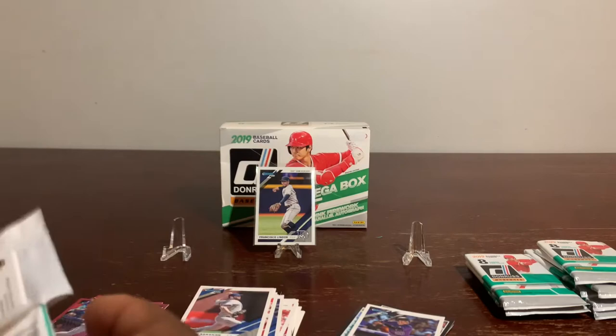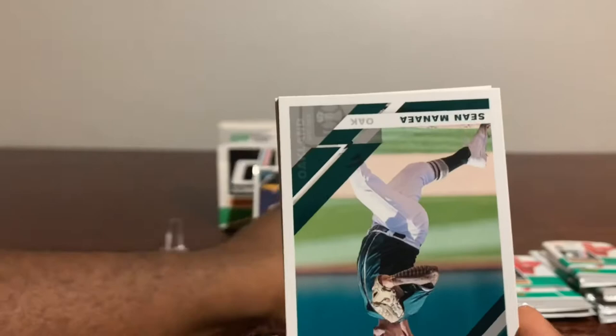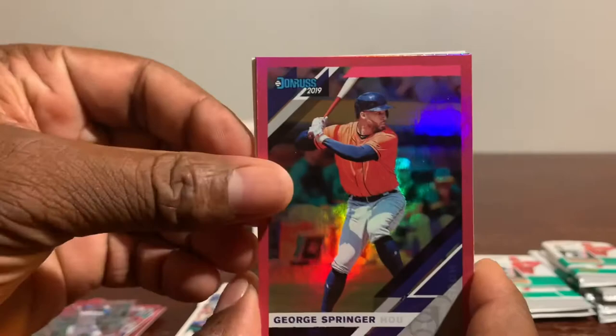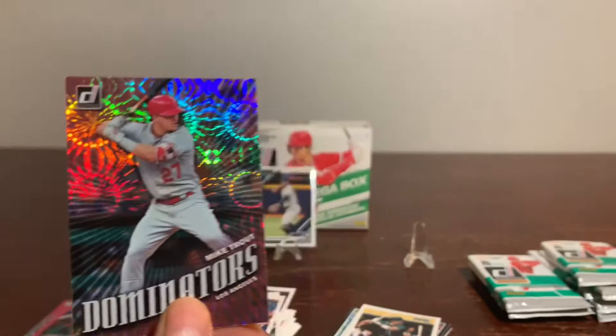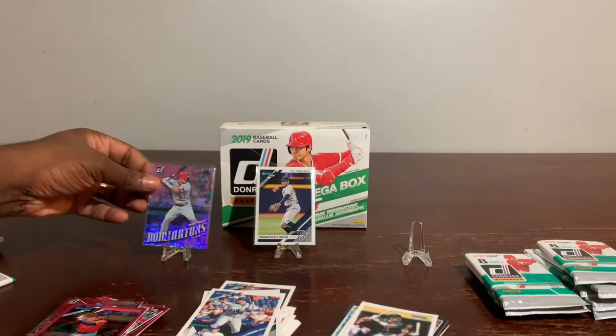Moving right along, looking for an autograph: Christian Yelich — my favorite player — we got a nice rookie here, Ramon Laureano, Sean Manaea, Kyle Schwarber, Dominator of Manny Machado — very nice card, not numbered — George Springer, and a Dominator of the big man, Mr. Mike Trout. Anytime you receive a Mike Trout, just automatically sleeve it up, because this man is a man.